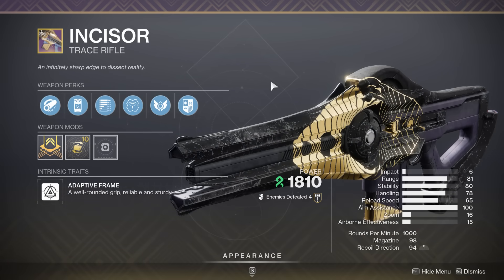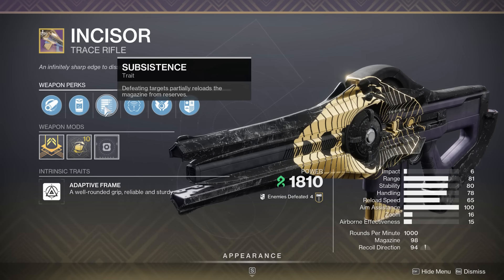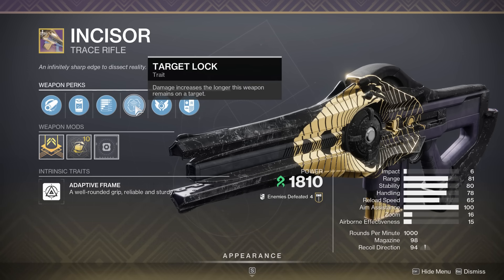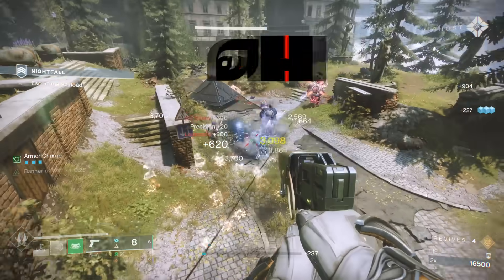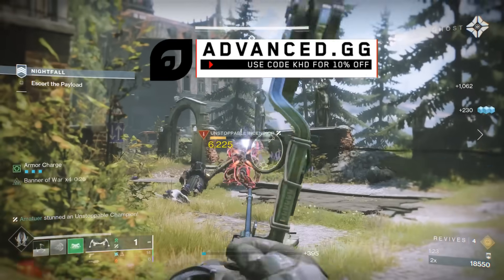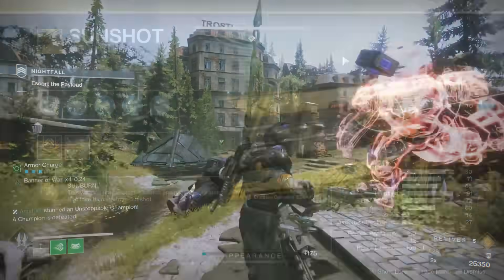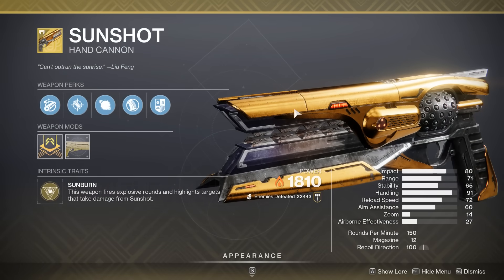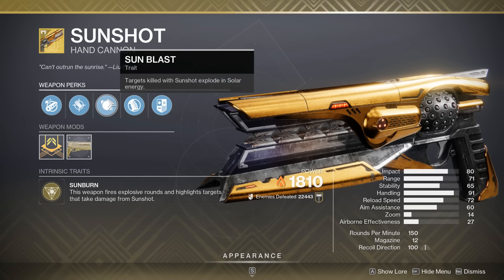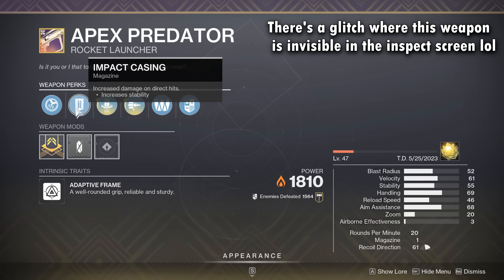You do need to use a trace rifle, and the trace rifle being used is the Incisor — the new Trials of Osiris strand trace rifle — strand for all of those seasonal artifact benefits, but this is not required. Any trace rifle will do, and if you want to use one in the kinetic slot, the new seasonal stasis trace rifle is a good choice too. After that, we have the Sunshot hand cannon — just a fantastic weapon, especially this season, for all of those solar weapon benefits from your seasonal artifact. And lastly, we're running a god roll Apex Predator for that rocket DPS — again, solar for all the solar benefits.